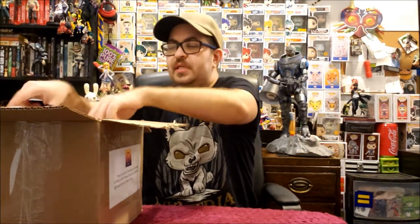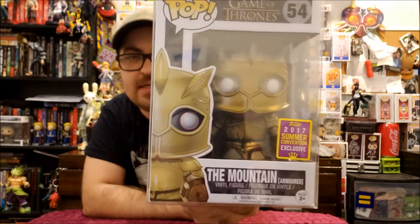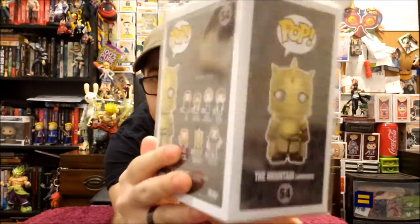So there are some of those packing peanuts in here, which I'm okay with because they really protect the pops. They should be in mint, or at least great condition. So first up, let me pick this one. Oh, and they come in soft protectors — that's nice. So first up, we have The Mountain in his golden armor. Really, really nice. There's this side — sorry about the glare guys. There is the back, the other side, this side, and the bottom.